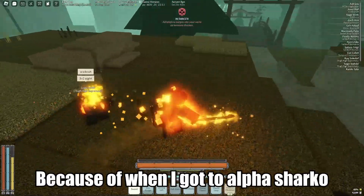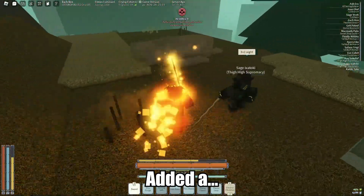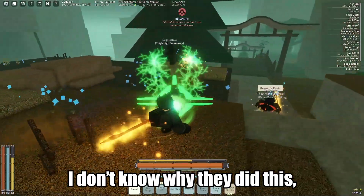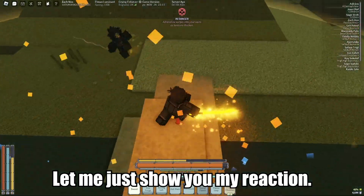But it was a bit complicated. Because when I got to the Alpha Sharko trial, I discovered that the developers added a tacit dropkick move to the Alpha Sharko. I don't know why they did this. I guess it kind of makes sense, but it's pretty funny. Let me just show you a clip of me reacting to it.